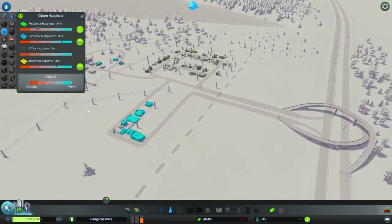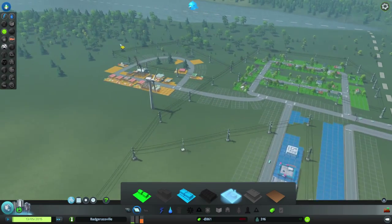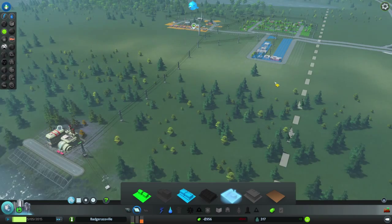Residents aren't very happy — well, they can just chill for a minute. We're in the negative — dang, I hate it when that happens. What are you going to do? Nothing. You're not going to do anything except just wait.